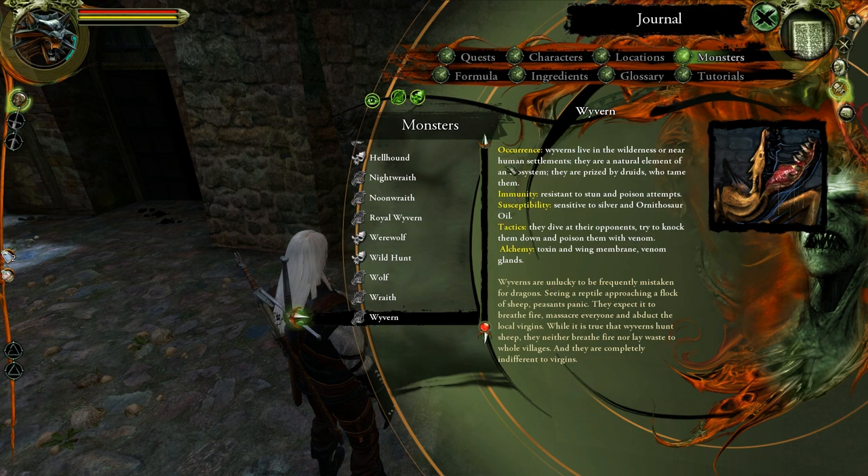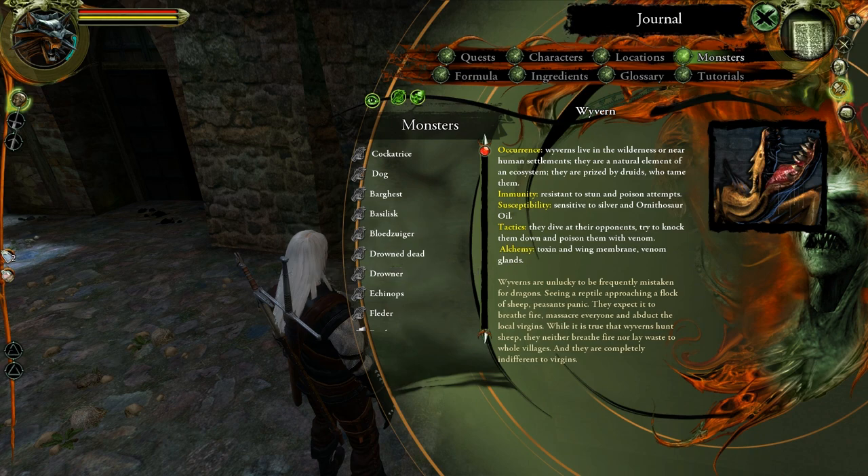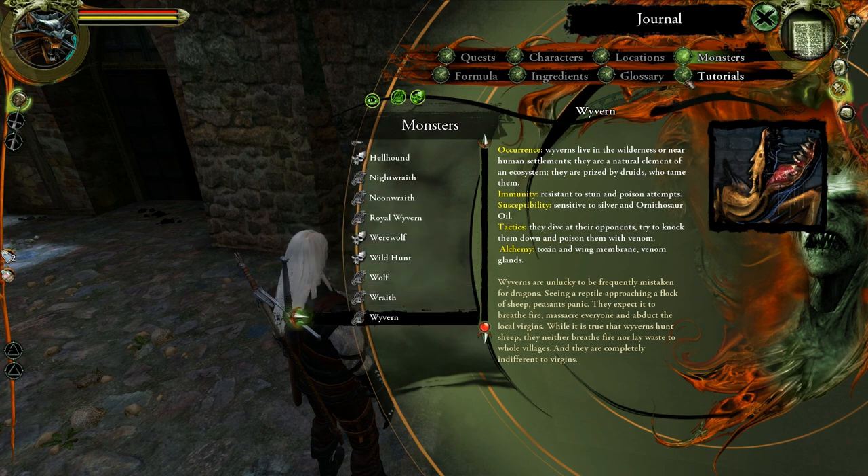Regular wyverns: they live in wilderness or near human settlements and are a natural element of an ecosystem. They are prized by druids who tame them. Resistant to stun and poison attempts, sensitive to silver and ornithosaur oil. They dive at their opponents trying to knock them down and poison them with venom. Toxin and wing membranes — venom glands as well. Wyverns are unlucky to be frequently mistaken for dragons. Seeing a reptile approaching a flock of sheep, peasants panic — they expect it to breathe fire, massacre everyone, and abduct the local virgins. While it's true that wyverns hunt sheep, they neither breathe fire nor lay waste to whole villages, and they are completely indifferent to virgins.